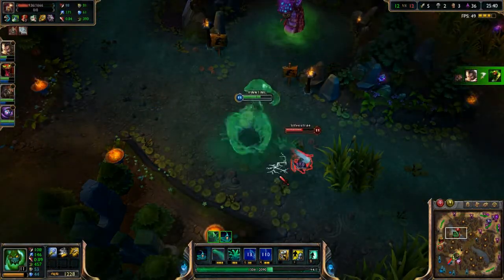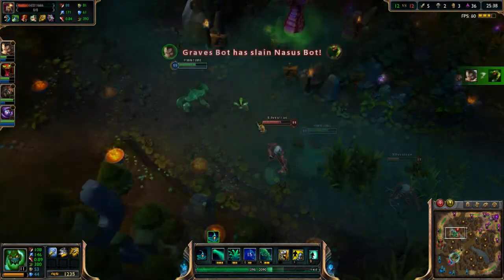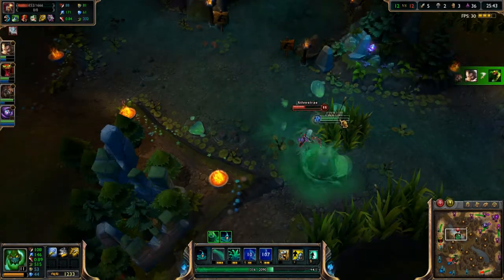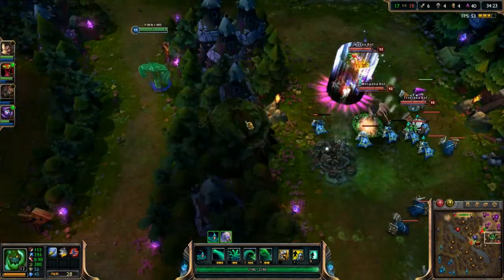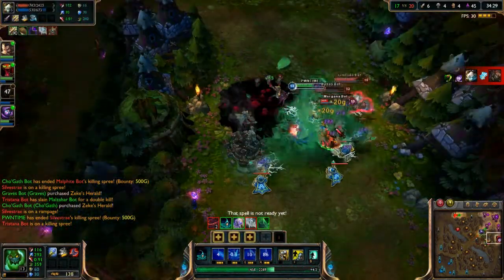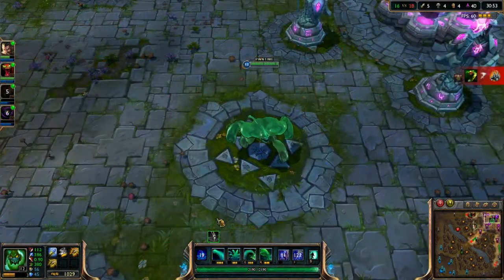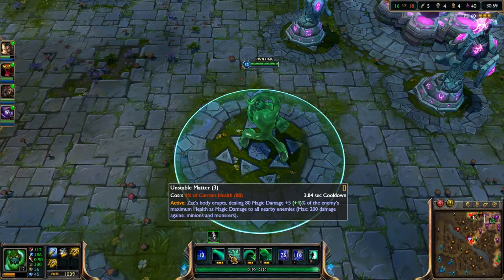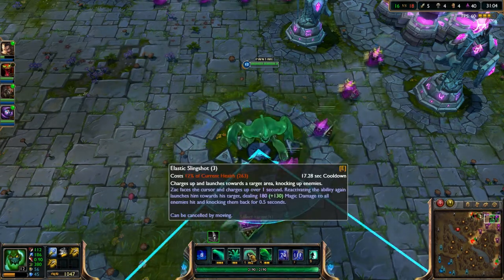Lastly, Zac's R — his ultimate — is Let's Bounce. This has no cost. Zac bounces 4 times, knocking up and slowing nearby enemies. Each bounce deals magic damage, knocks enemies up for 1 second, and slows them by 20% for 1 second. Enemies hit more than once take half damage and are not knocked up or slowed. Zac gains accelerating movement speed while active and can right-click to move while in the air. With this skill set, Zac is clearly going to be a jungler or top laner, with a lot of presence in team fights — he has many AOEs and sustain from picking up health chunks during skill activation.